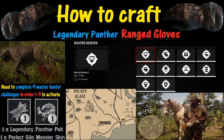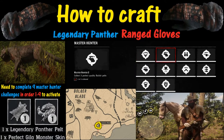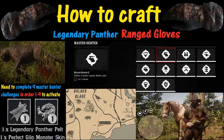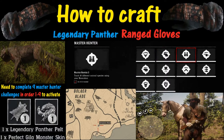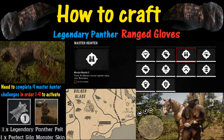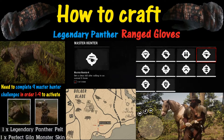Now let's turn our focus to the legendary panther pelt. If you look at the map, you'll notice the location you need to go to find the legendary panther. Unfortunately, if you go to that location — and I've tried this many different ways — you're not going to find anything: no panther, nothing, no signs, no clues. And there's a reason for that.